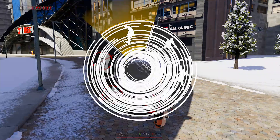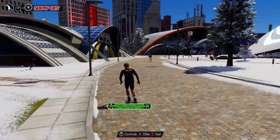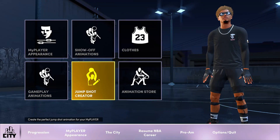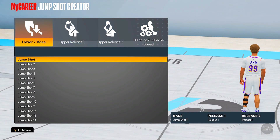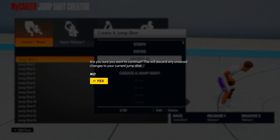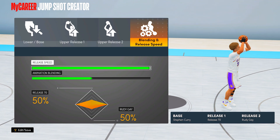Alright, now that I gave you guys the tips on how to become a better shooter on this game, now it's time to give you guys my jump shot. So without further ado, let's hop right into it. Now it's time to show you guys the jump shot. As you guys can see, it is called Secret Jump Shot.